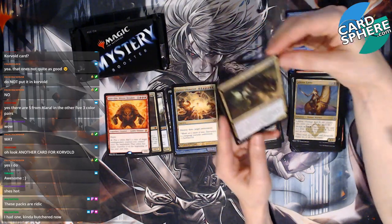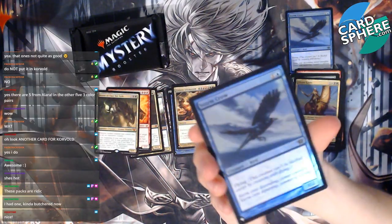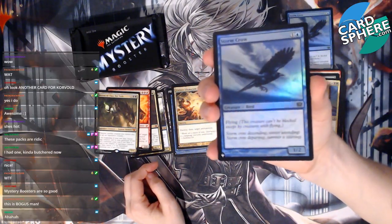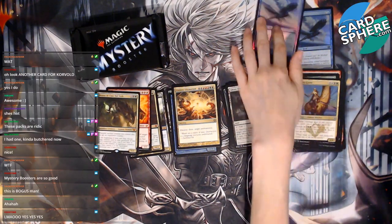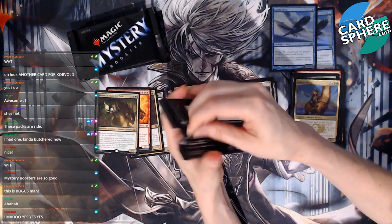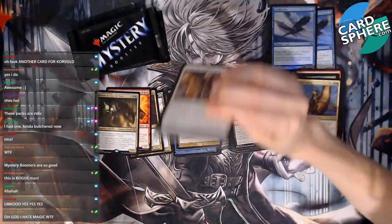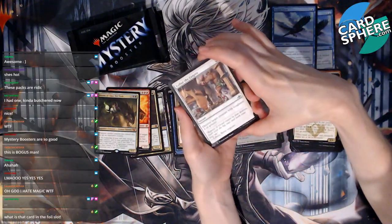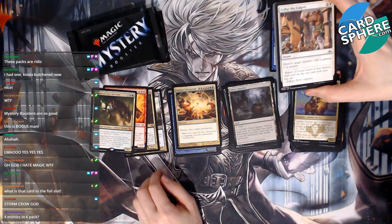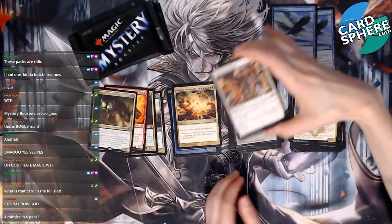And we got another foil Storm Crow! Wizards gives me Maron and then this?! I'm so mad! That was such a good pack and then we get a foil Storm Crow — why, Wizards, why?! Okay, we're moving on because we're livid. I've gotten four mythics and I've only opened four packs.